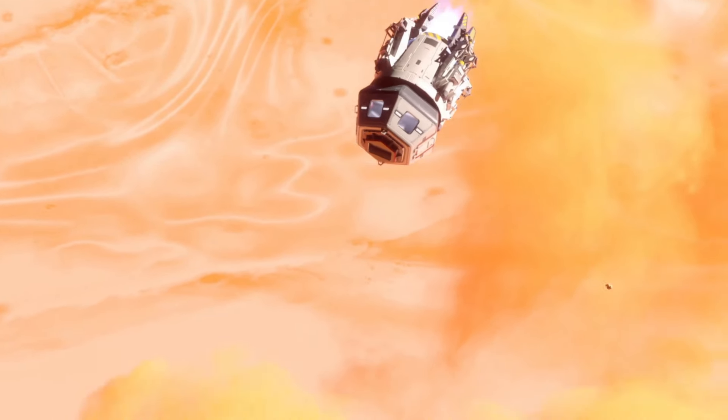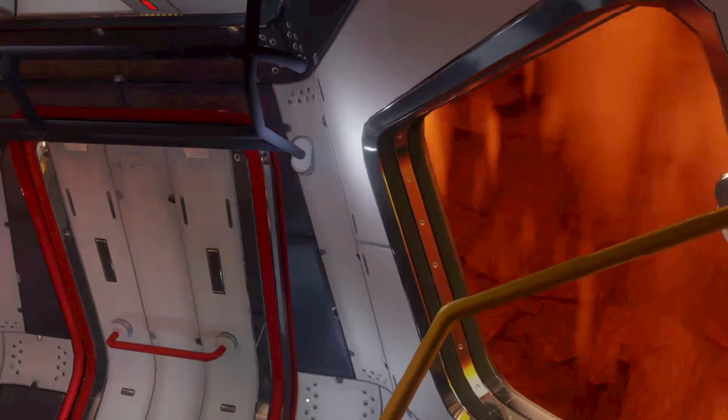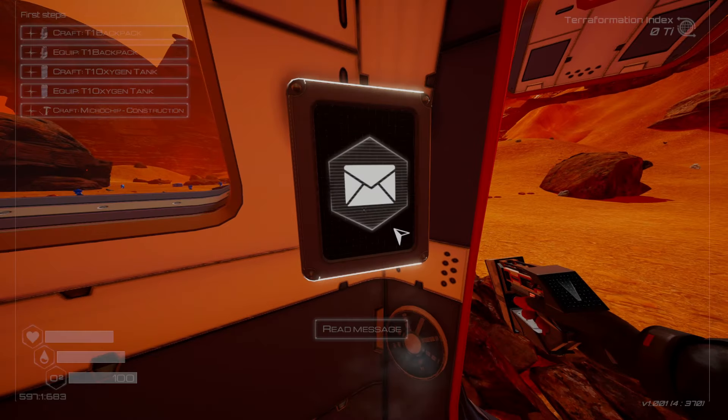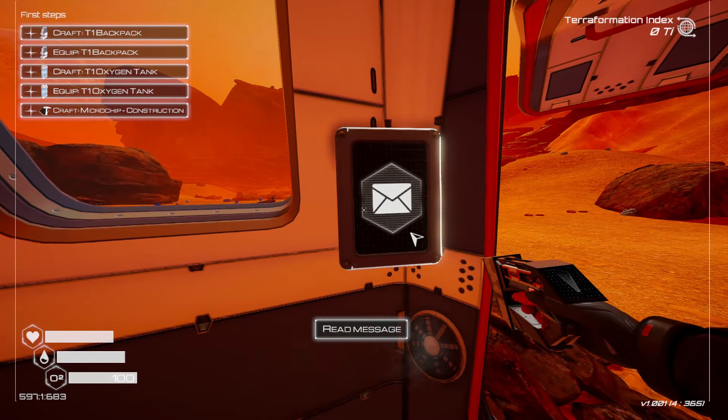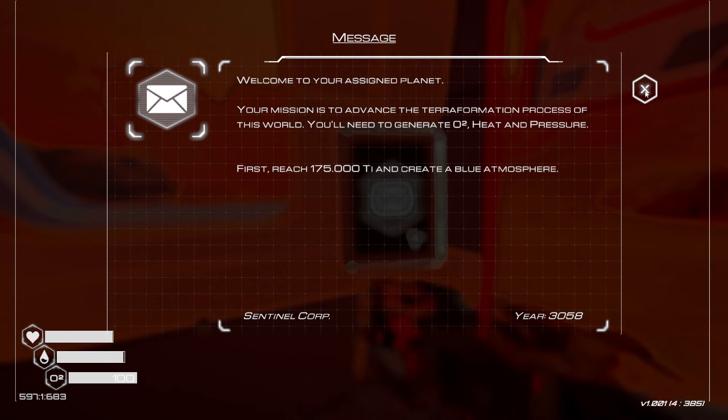In the Planet Crafter, you're going to be dropped onto an inhospitable planet and tasked with revitalizing it to make it habitable. You drop down and start off in a little pod, get some messages telling you what's going on, and are given tasks to craft things. The first goal is to reach 175,000 TI, and basically how you do that is by placing down different objects.